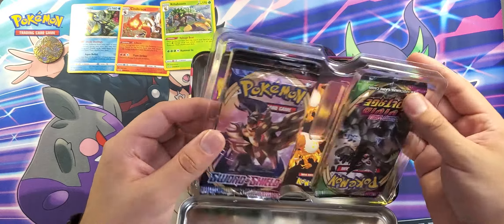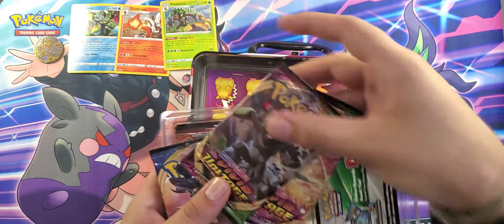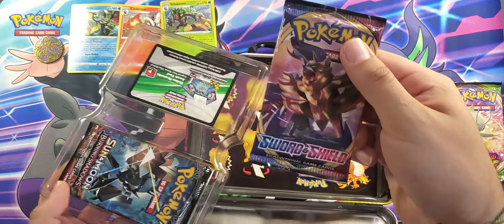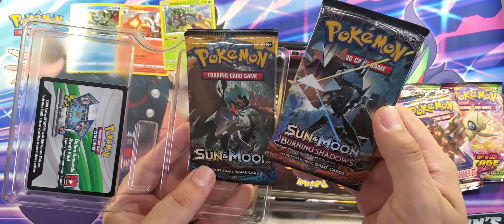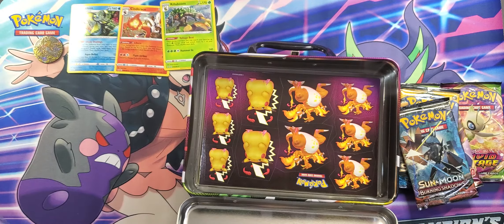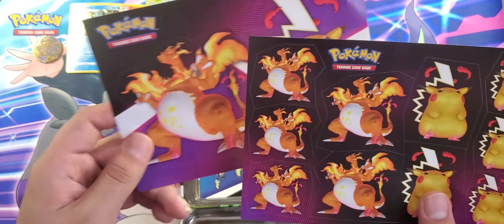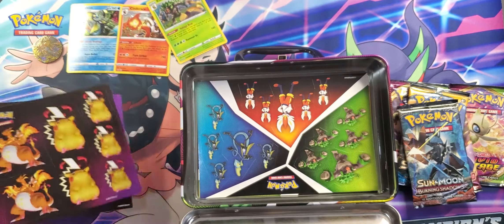All right, so here we got our booster packs. We got two Vivid Voltage, two Vivid Voltage, one base set Sword and Shield, and one base set Burning Shadows — good variety, good variety. Here's a code card for you lucky people. Looks like we got stickers with Charizard Max and Pikachu Max, then we got even bigger stickers.